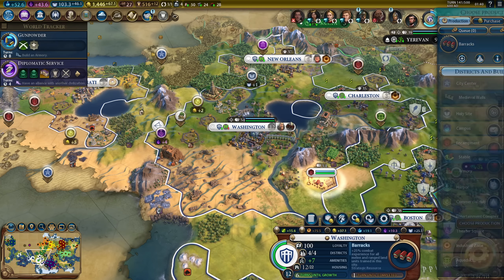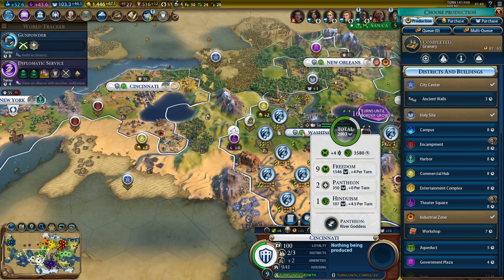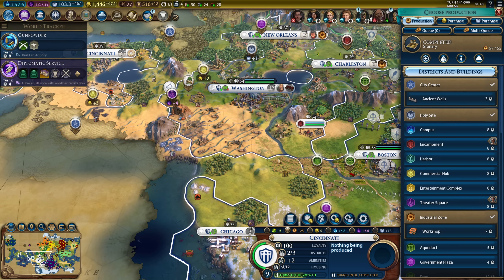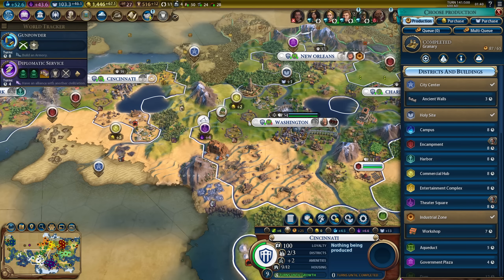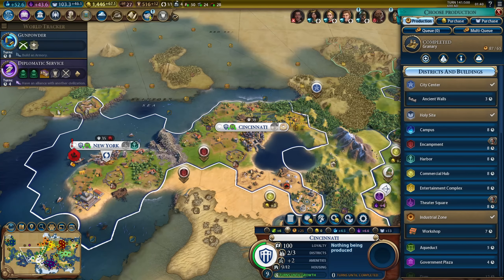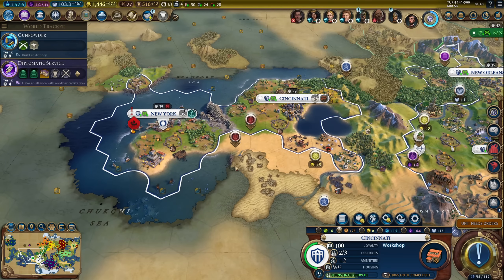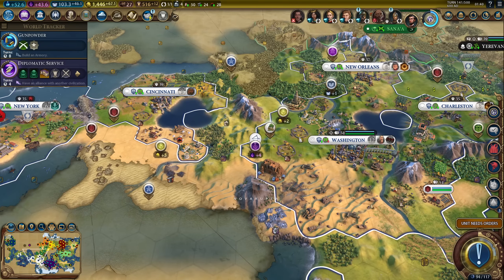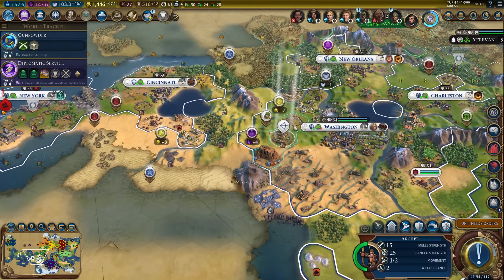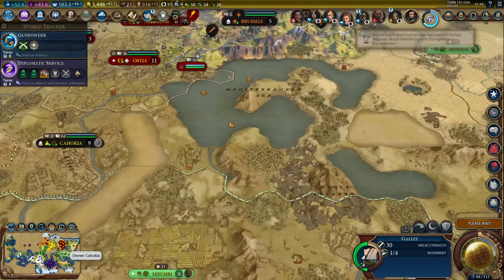The barracks is only one turn - we'll get the barracks. I'm also losing my religion very slowly - plus 4.5 from Hinduism, that's kind of rude. How much for an inquisitor right now? 150 faith. I might have to grab one. Let's start getting some buildings for our industrial zones, since I will be getting gunpowder very soon. I just need that armory. I'll try to keep that builder safe so he can't steal it back.